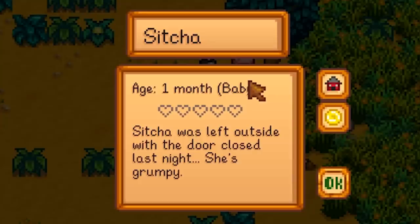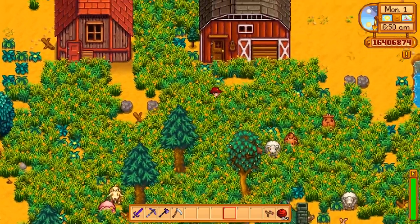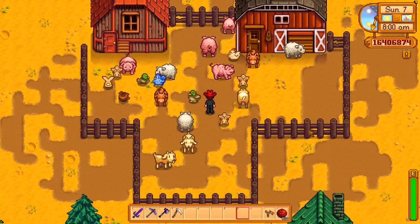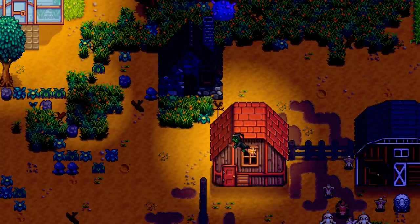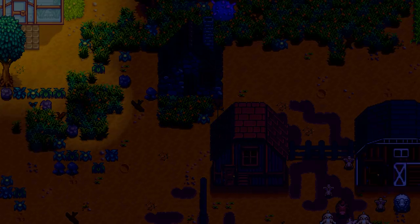Stitcher was left outside with the door closed last night. She's grumpy — that's a pretty ungrateful attitude for an animal that didn't get eaten alive last night. At this point I've decided to put the animals back into their pen so I can keep track of them and see which ones are being eaten and which ones are still to be eaten. And once in a while the witch will show up and make a void egg in the coop. If you put that into the incubator, you get a void chicken — but we don't want to make more animals; we're trying to get rid of the ones we have.